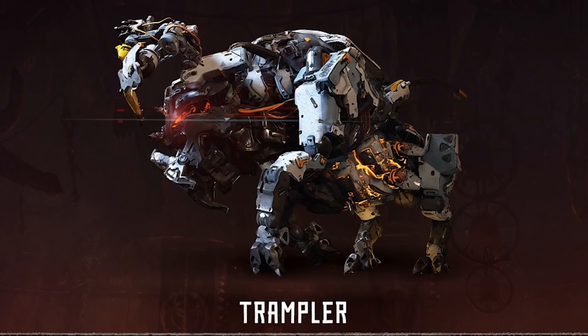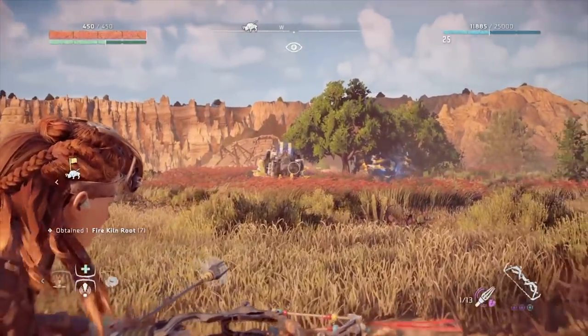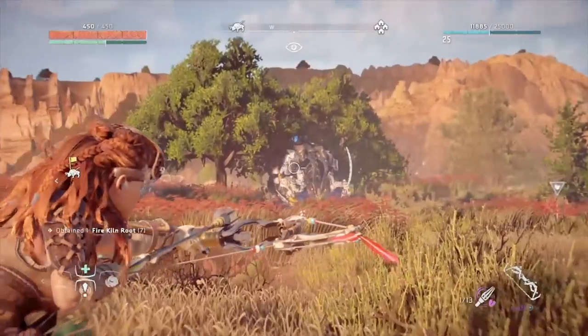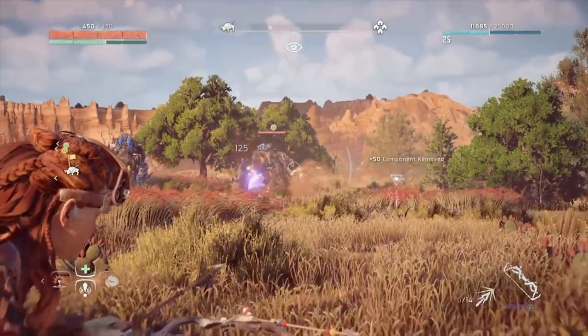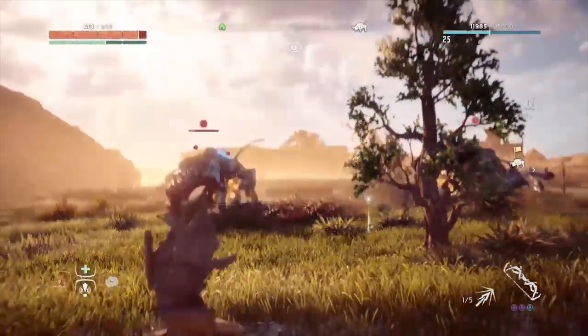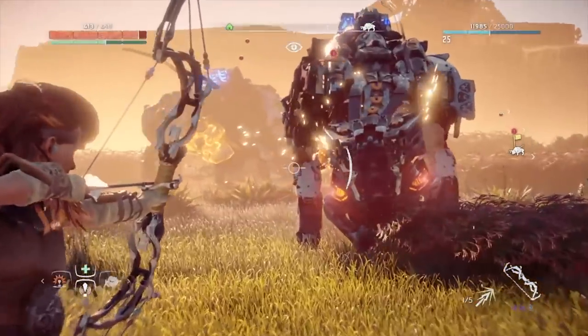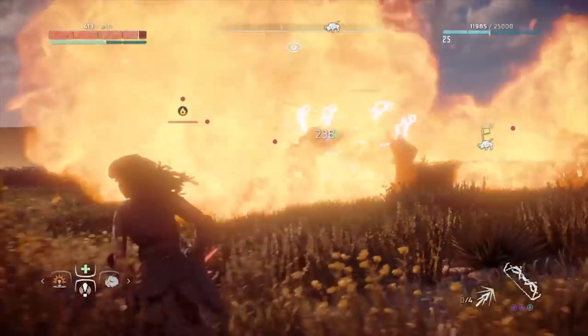Trampler: Imagine a Charger got really, really angry — that's a Trampler! The bisons of the machine world. Your priority with these should be shooting their horns so they can't charge at you and then trample you whilst you're staggered. It's likely you're dealing with a whole herd too, so consider using bombs to cause large areas of effect, or a rope caster to tie some of them down whilst you deal with the others. They're not particularly difficult, just make sure you don't get cornered.